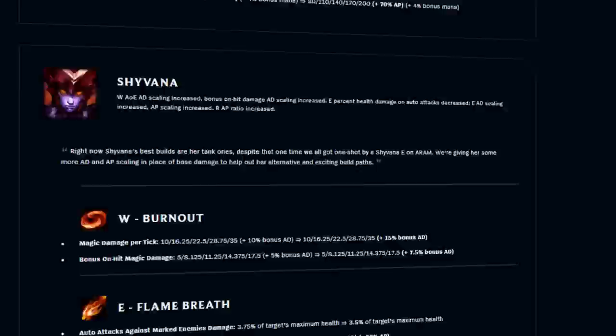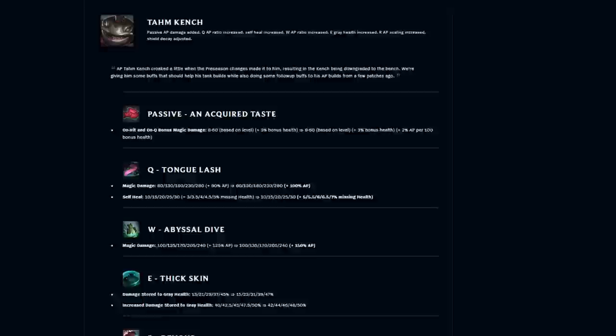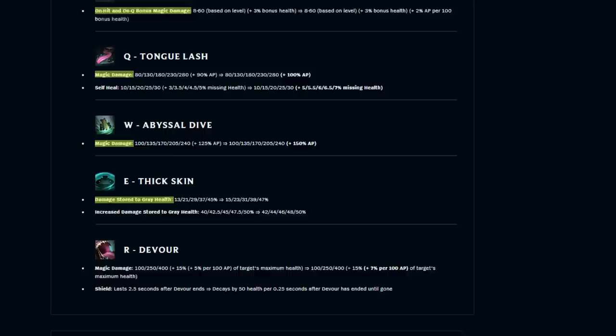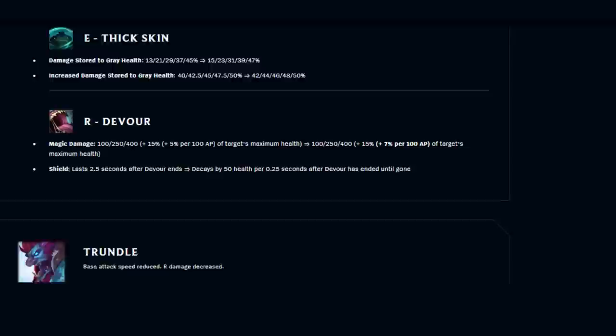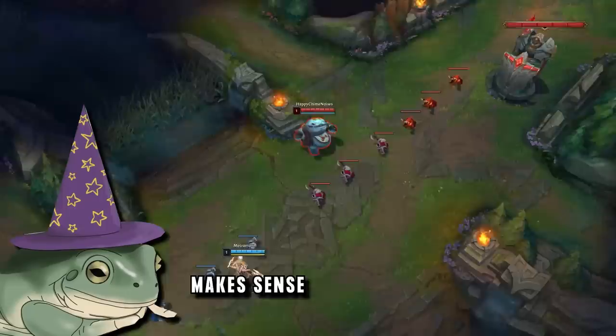This all started a few weeks ago in patch 12.19 where Riot increased the AP ratio of Tahm's Q and his W knockup. Riot realised mage Tahm Kench wasn't good enough, so in patch 12.23 they buffed him again — one of the biggest buffs I've ever seen. His auto attack AP damage, Q damage, W damage, and E were all buffed to make him a better solo laner, and his ultimate now deals 7% max health damage per 100 AP, meaning just this ability alone can kill a champion with enough AP.